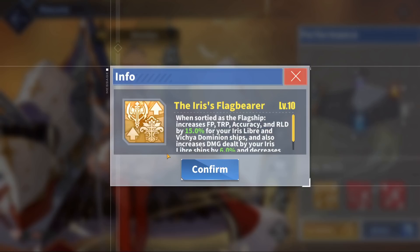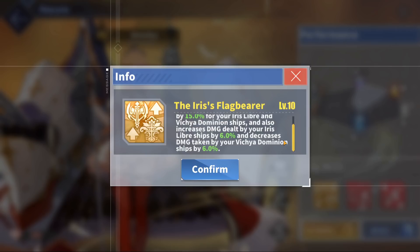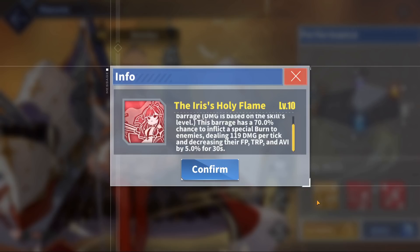Her first skill, the Iris' Flag Bearer, gives a massive offensive boost to any French ship, increasing their firepower, accuracy, torpedo, and reload by a considerable 15%, which also counts for herself. On top of this, she also gives an additional 6% damage boost to the ship that is in Iris' Libra, or an additional 6% damage reduction if the ship is part of the Vichy Dominion.